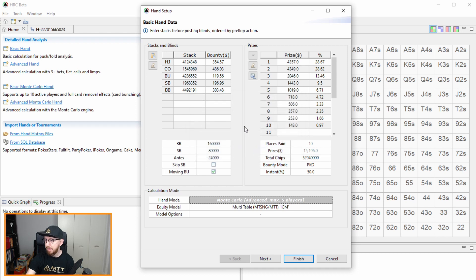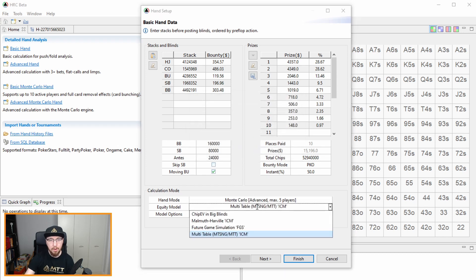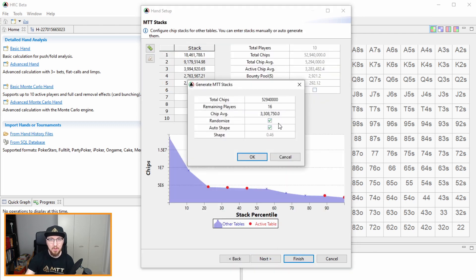We're doing advanced betting, then go down to equity model. We want to choose multi-table ICM because there's more than one table left. If we were on the final table we'd just choose ICM and wouldn't need the total chip count. We select that option and click next. Then click the two little plus icons, change the remaining players to 10, and you can see the chip average changes to 5.3 million.